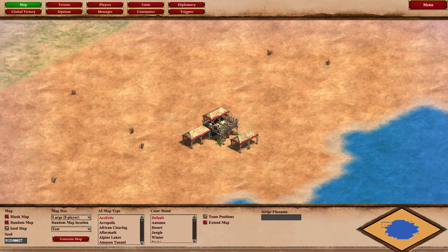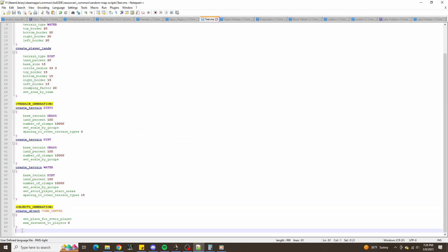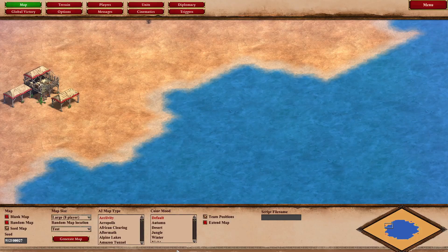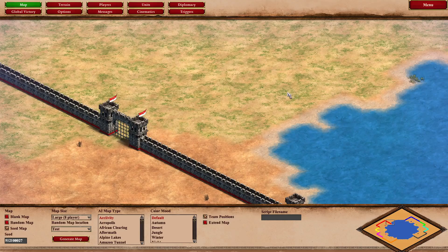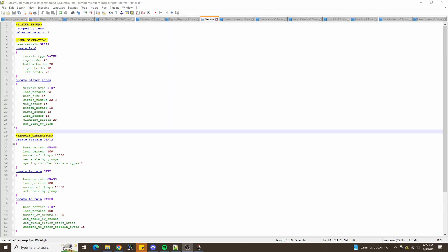Next let's focus on how to get the walls the way we want them. We can start off generically with a set of walls and say min distance to players is 25, also with a max distance. Walls are common in the game, and importantly they do not protrude onto the water — which in our case is something we would want. So we'll have to create the walls manually.